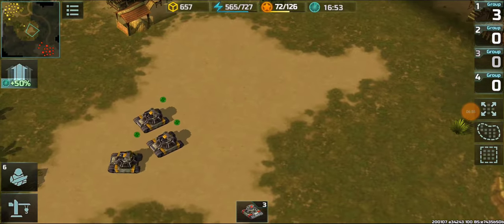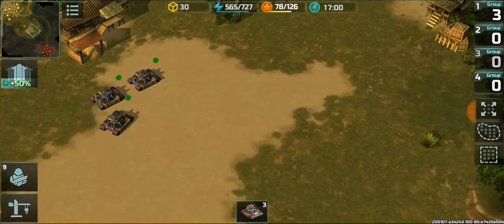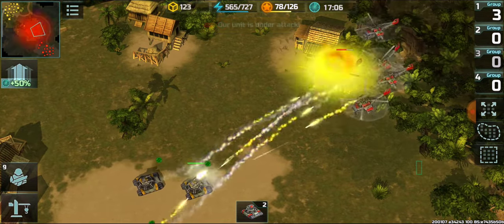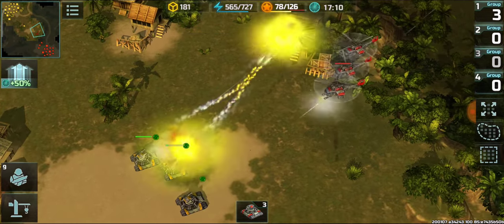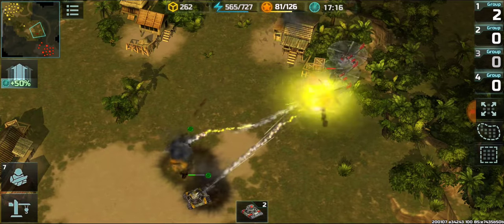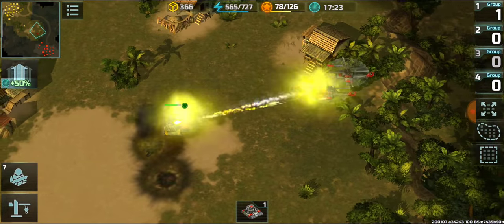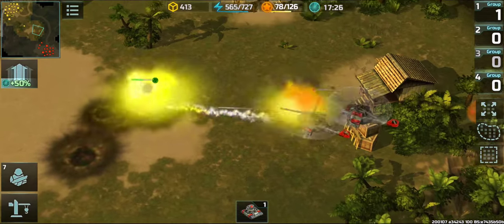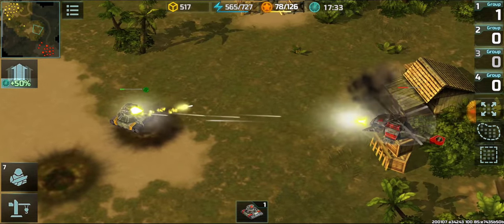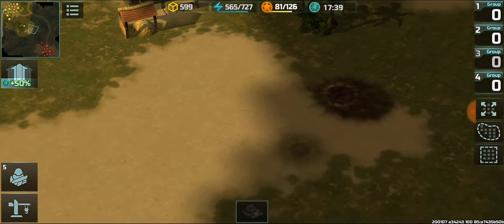Now we have three Porcupines against five Dragonflies. One Dragonfly goes down first, then a Porcupine, then a third kill. It's getting very close. Three Porcupines versus five Dragonflies — winner is one surviving Dragonfly with only 10% HP.